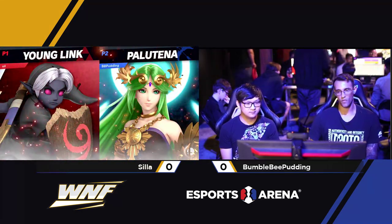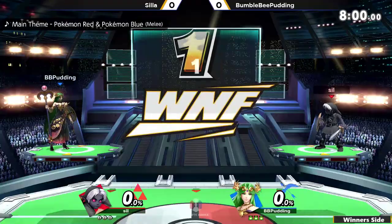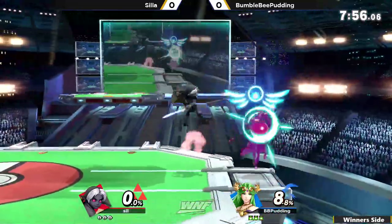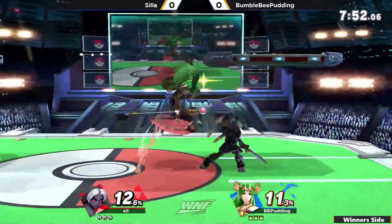Scylla, of course, is the Young Link. Bumblebee Pudding is on the right, rocking the Palutena. This is going to be a bit interesting. I know Young Link can struggle in this matchup with getting in, especially playing at the mid-range, which is typically where Young Link likes to go.